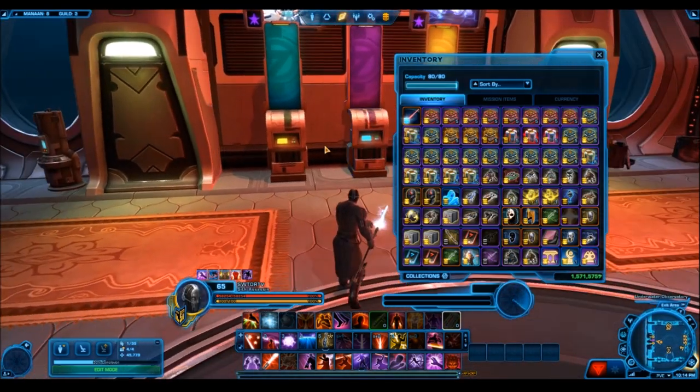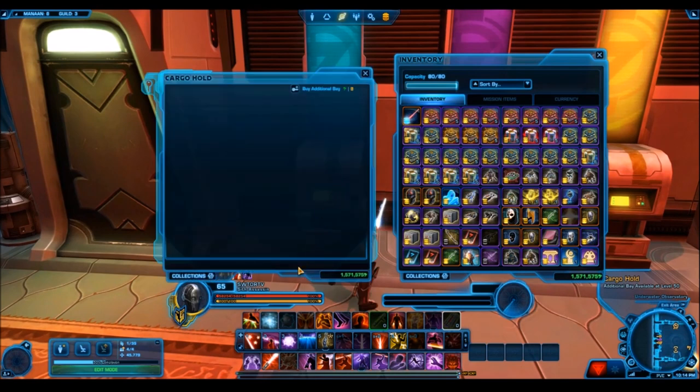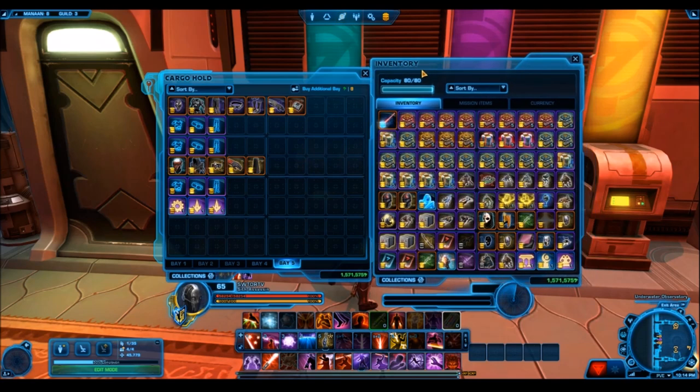Aside from that, we also have a ton of other really awesome gold items. We have some gold mounts, a Mask of Nihilus, some weapon tunings, and if I look in my secondary cargo bay here, I'll also be giving away the Sith Rekluse armor set, Revan's armor set, a few other gold armor sets, and then some groups of gold decorations.